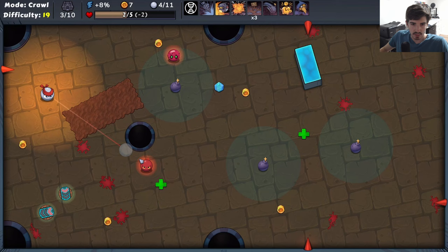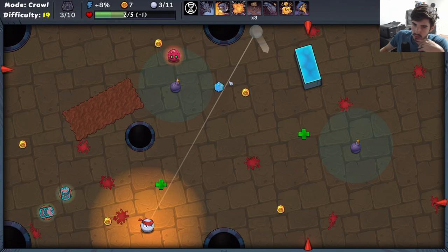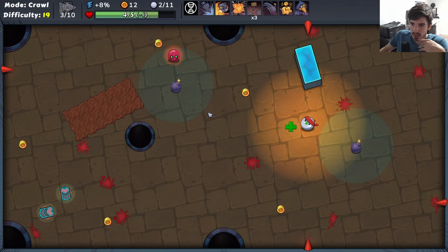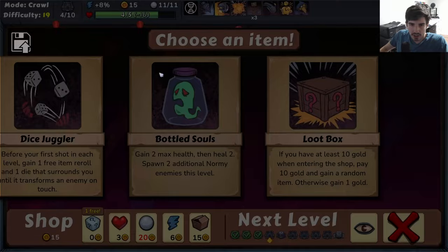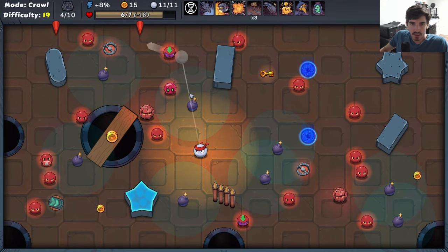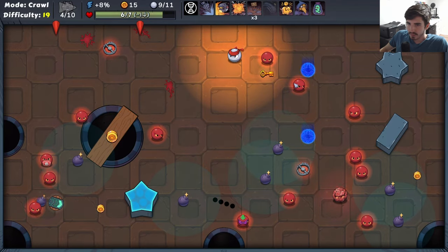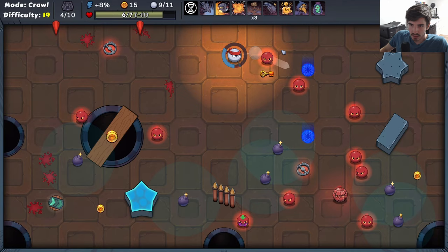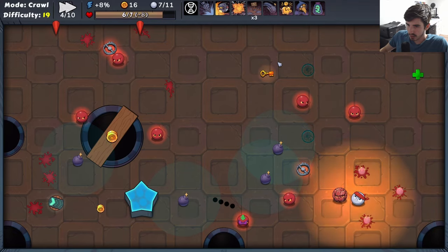Might as well grab a shot power upgrade. Not bad. We have some extra shots — if we kill this guy right now, we'll have two extra shots to give us two gold. Or we can grab this gem, get five gold and an extra health, and then knock this bomb — a little min-maxing, if you will. Get some extra health; always a good sign. There are a few different types of upgrades that I think would really make this build shine. We'll see how lucky we can get.